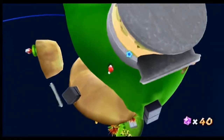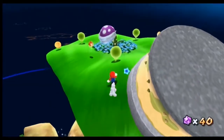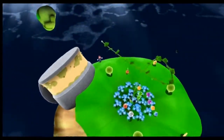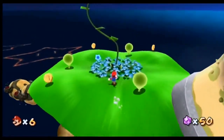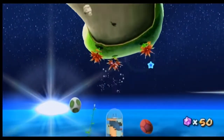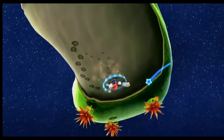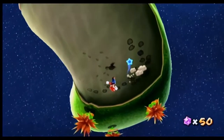You can kill these boulders by the way. They have like a red gooey thing on them, and if you spin attack into the red gooey section then you destroy them and you get a load of star bits.